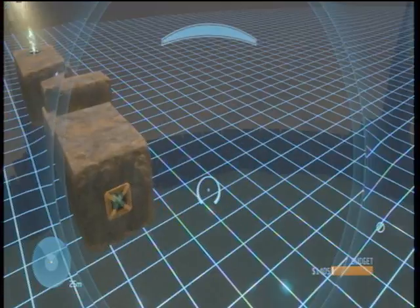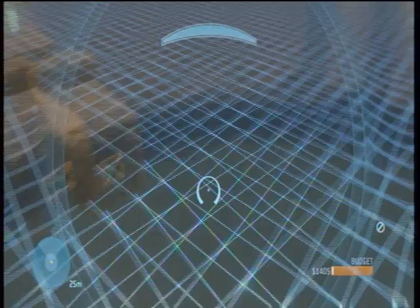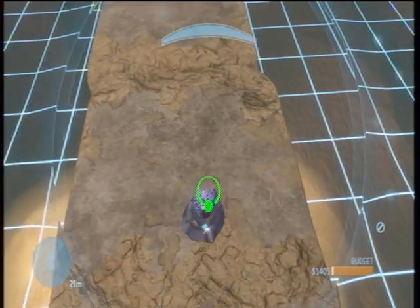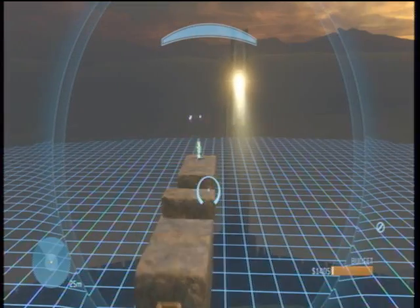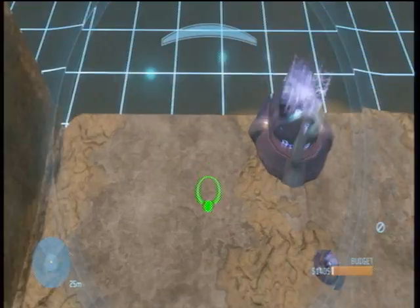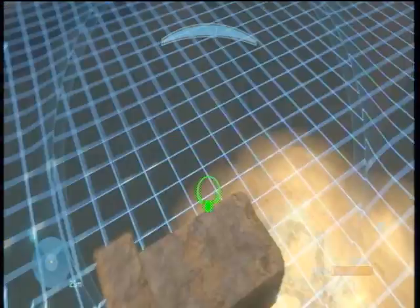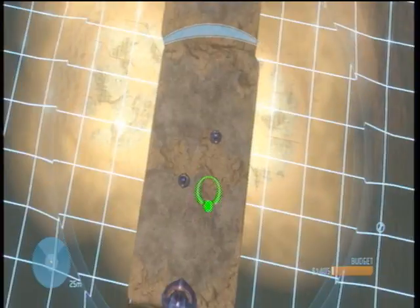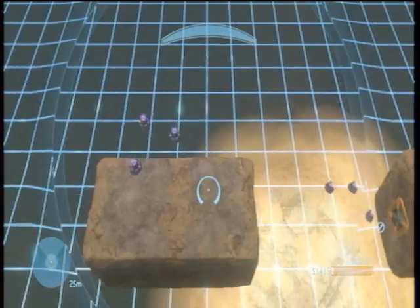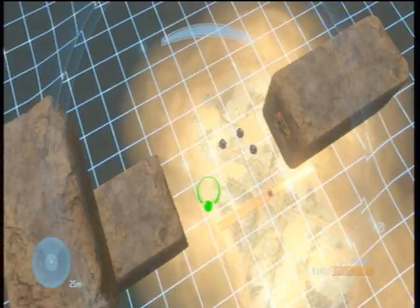You have to place them in a way where the pallet can rest on it. You also need to do the same for the middle block. Then you need to delete this block and this block. You need to take some smaller type of block so you can block the edge, so they can't just completely jump it without having to use the bridge.